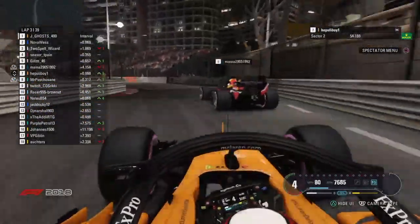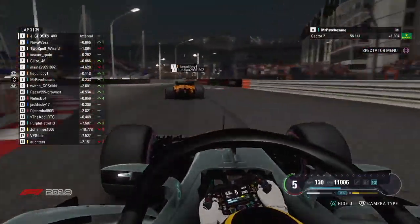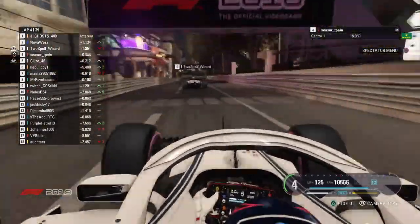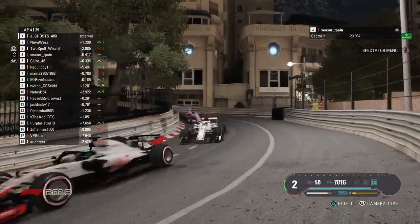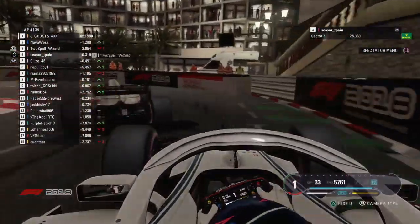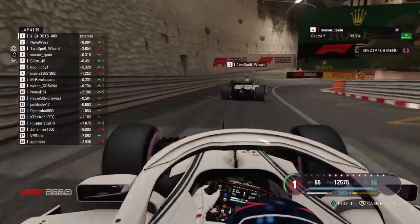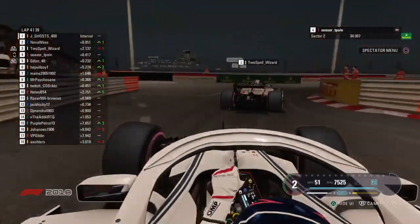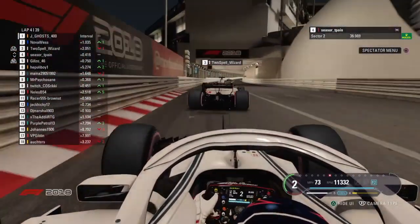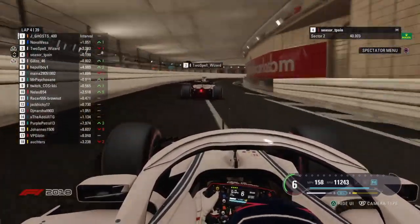Maybe Maina struggling with his tyres as Hapuli Boy might fancy an attempt here — possibly the best overtaking place on circuit. He's gone up the inside, but because of the way the two corners work, Maina's been able to stick it in there. Hapuli Boy, unless he tries something into Tabac, which he doesn't, stays in P7. Psycho Sane watching on with delight. If Cesar T-Pain survives this battle with Two Spell without any front wing damage, I will be surprised. Two Spell had a blister in qualifying and came so close to tackling pole. He almost seems to be the cork in the bottleneck.